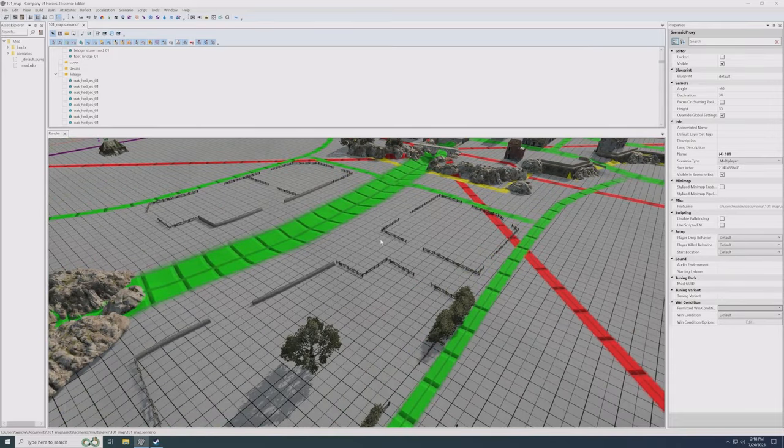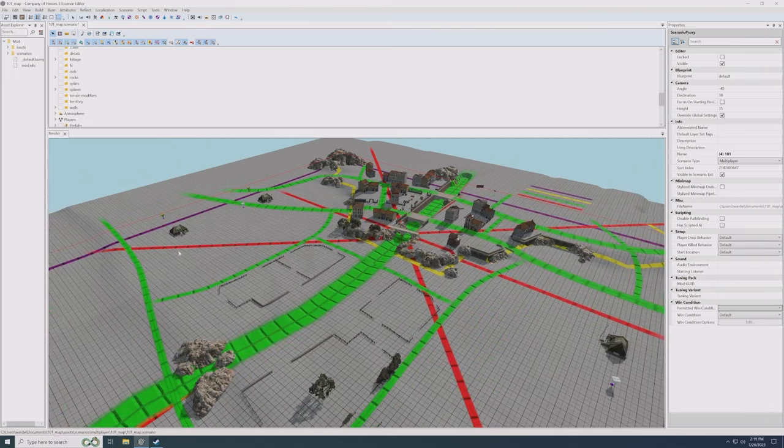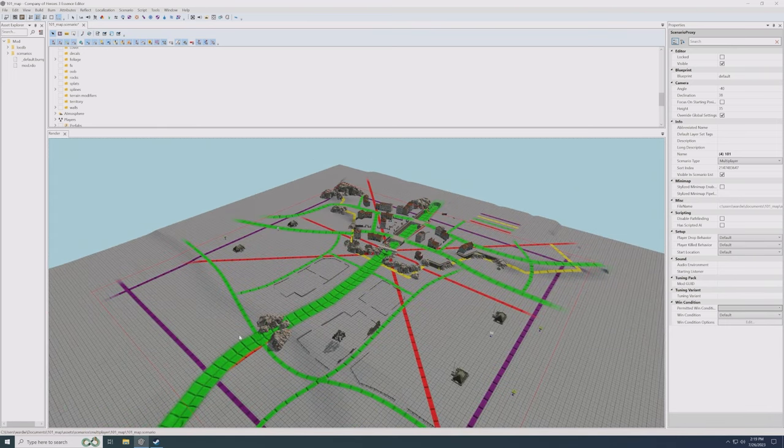Capture points are an important part of a Company of Heroes game. Now, a more competitive map usually starts with the territory layout. If you're going for your first map, don't worry about doing territory until you're about at this stage. But if you specifically want to make a competitive map or something for tournaments, I would start by drawing out a territory layout — even in something like Paint or Photoshop — because a good territory layout makes a competitive map.